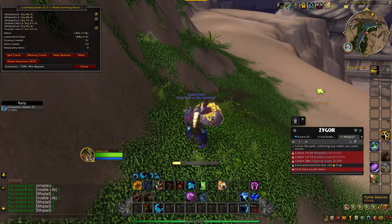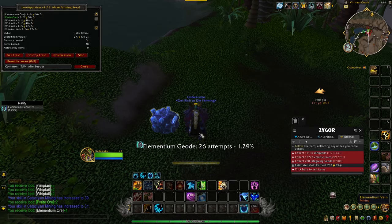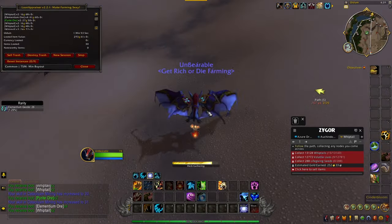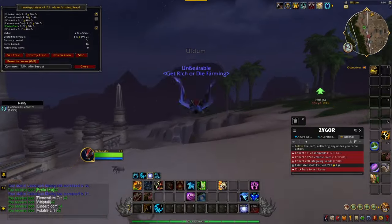On top of getting the materials, there's also a chance you can get the Elementium Geode — the battle pet — from doing these, which is just a little extra gold. It's a pretty rare drop though, so don't expect to get one in an hour of farming this.